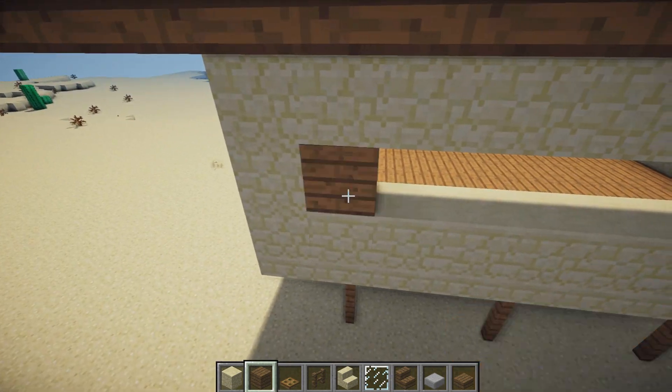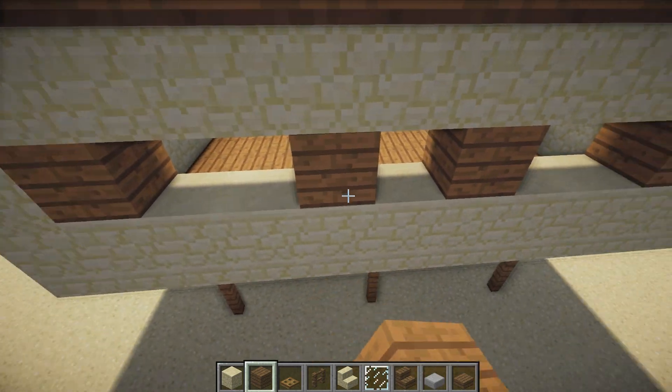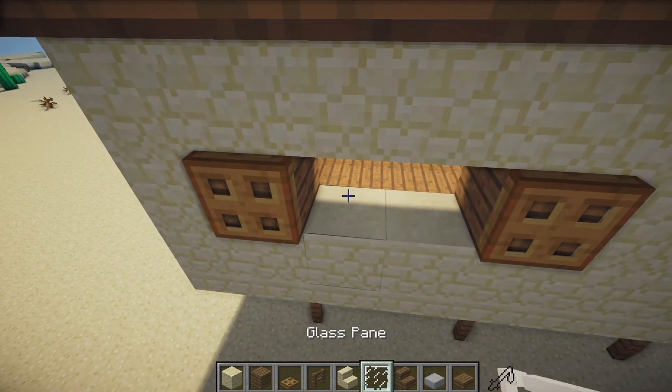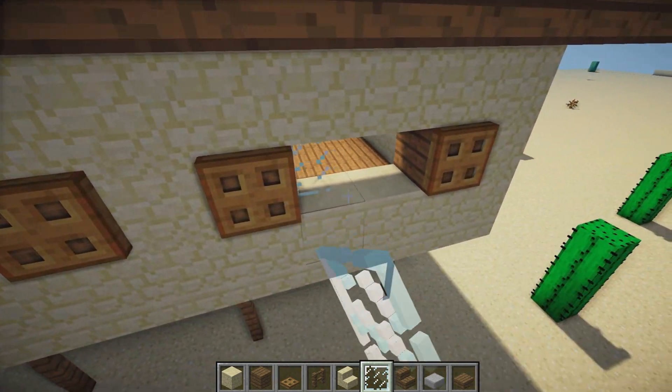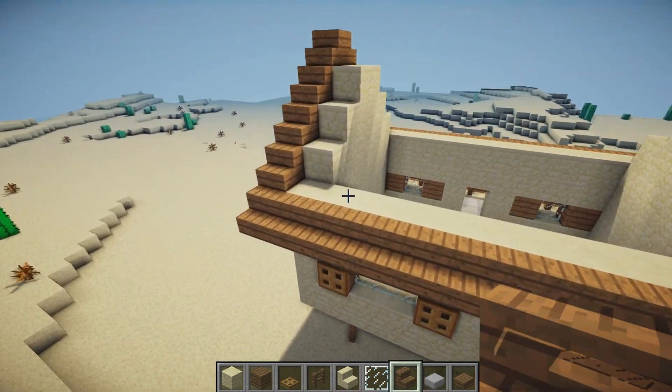Place one spruce wood on either side, leave a two block gap, and place another. Put a sandstone in the middle, trapdoors on the front of the spruce, and glass in the center. Now grab the spruce wood stairs and fill in the rest of the roof.